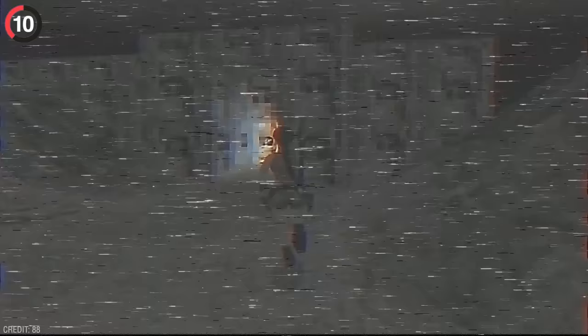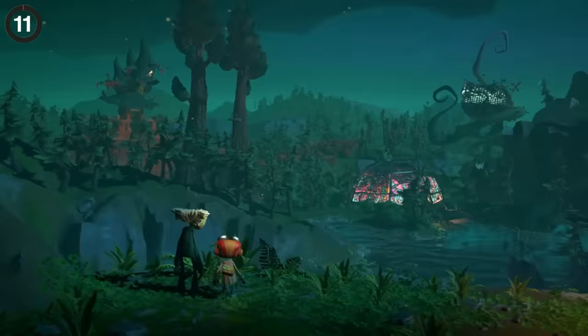In Tomb Raider 4, there's a way to use cheats to break into areas that nobody knew about. One of these is a hidden temple that's built entirely out of a creepy woman — and it's definitely the stuff of nightmares.